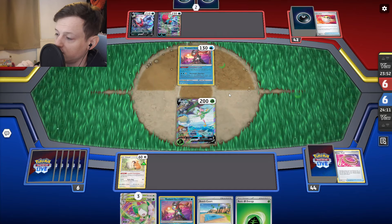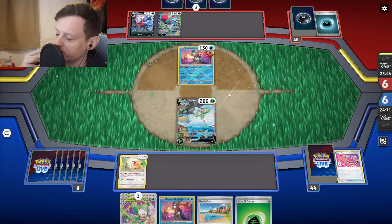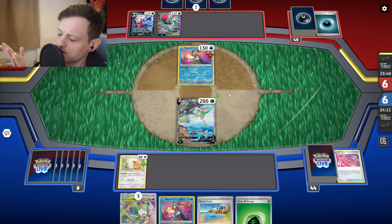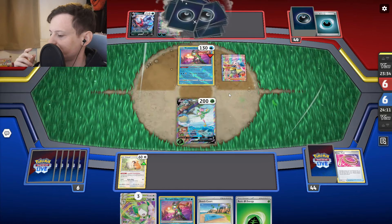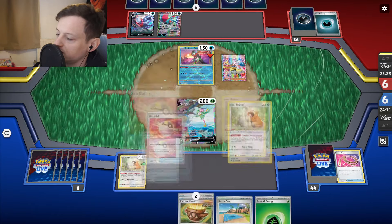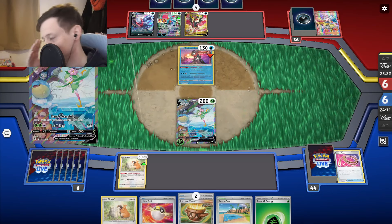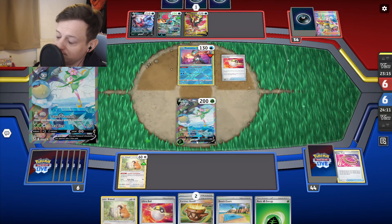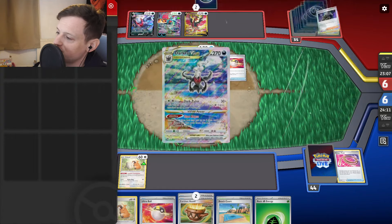Even if we get knocked out we can draw some more cards, but they had energy in hand so they could retreat. If they attach and retreated they wouldn't be able to power up Moon. They needed an energy on Greninja. My hand was dead — it kind of helps us out. I trade one bad hand for another bad hand. This is dreadful. This is the matchup I want and my setup is so bad. They get Darkrai V-Star so they can recover their Dark Patches. It depends on what other card they have in hand — is it a Rope?